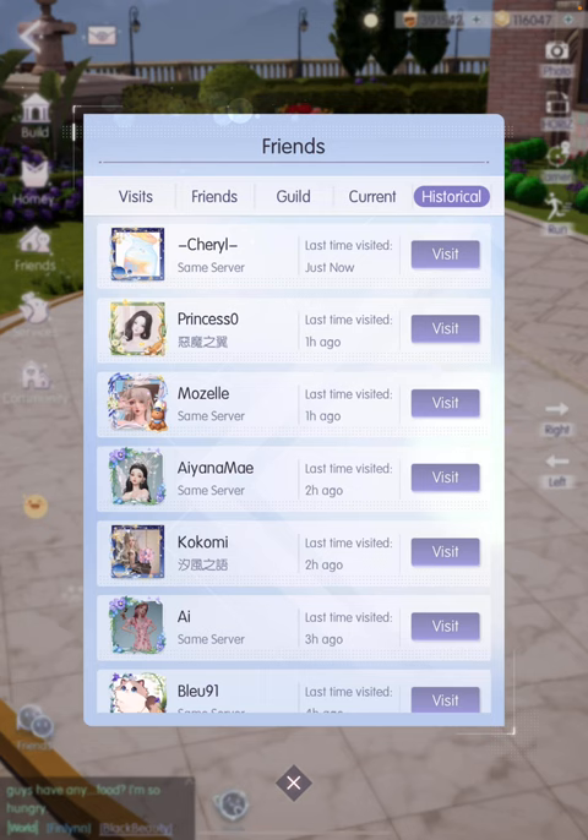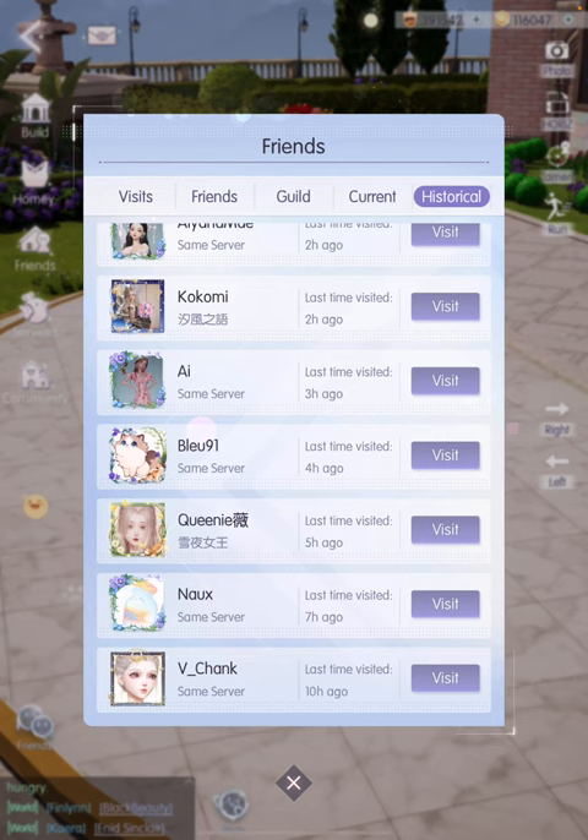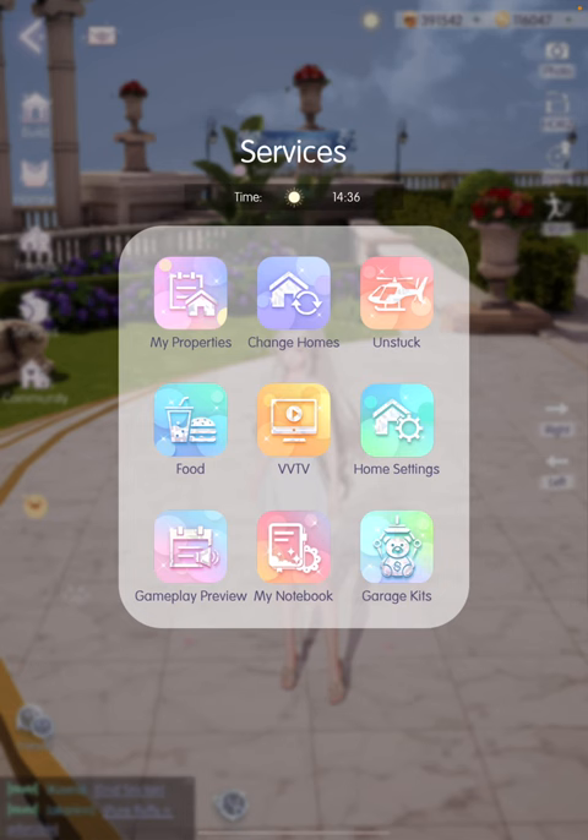The Friends tab is basically a list of people who have visited your home. The most useful tab here is the Historical tab, which shows exactly who has visited your home and when. If you want to return the favor, just tap Visit to go to their home. A great thing about this game is that you can visit friends not only from your own server but from other servers too, making the world of socializing even bigger.